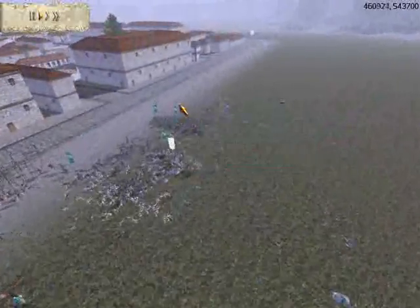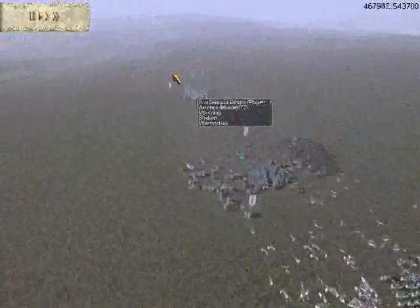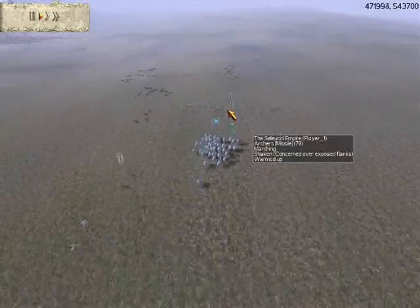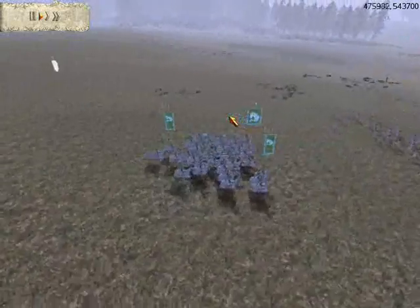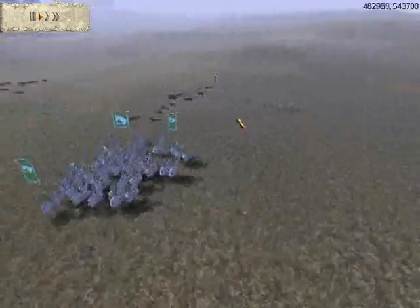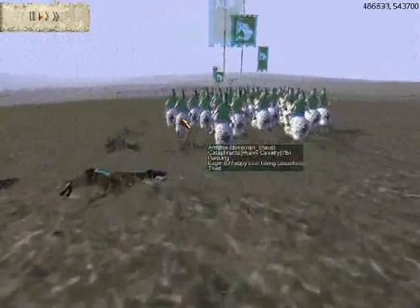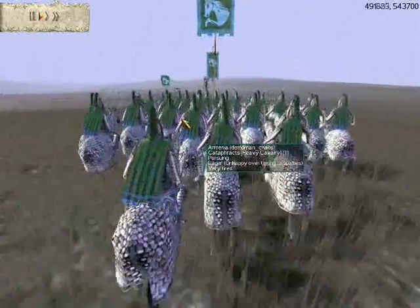So I brought those two units of heavy spearmen that were over here to help in the center, and that routes the last two pikemen, leaving him with just these two units of archers. This unit is being pursued by my cataphracts. Cataphracts being so heavily armored move pretty slow, so they're not ideal for catching up to skirmishing units like archers. And all the while they're getting shot by this unit of archers.